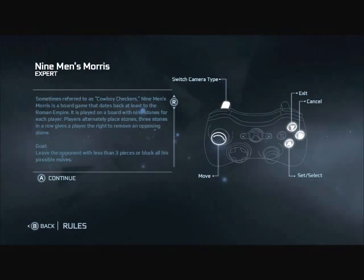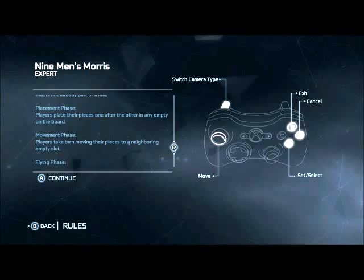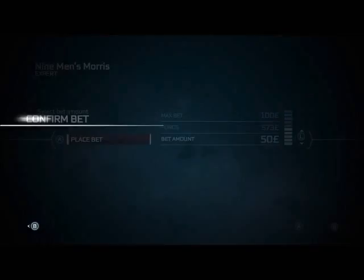Hey guys, how's it going? This is Roncasti161 with a quick guide on how to win at Morris vs the Barman in the homestead. First thing first, make sure you know and understand all the rules or it's going to get a bit complicated. Then, when you start the game, you want to go first and then you can bet as much as you want. The amount you bet doesn't matter if you're just trying to get the original gamer achievement.